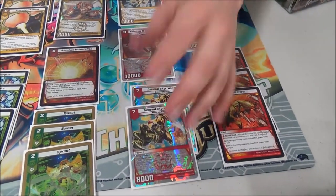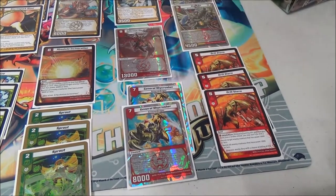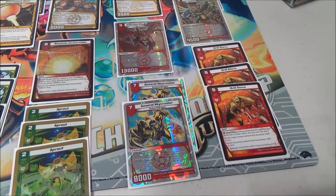I originally had three Skycrusher but I cut one Skycrusher for Awakened, because you just win against Tempo when you play it. Did that help you today? Yeah, in top eight I won one game — I just played this and they couldn't play any more cards.